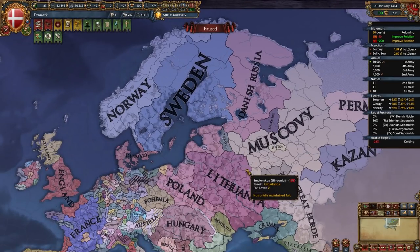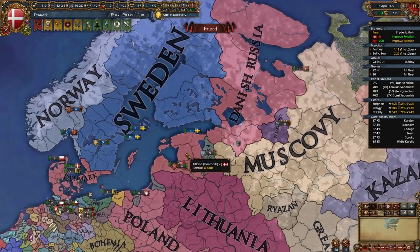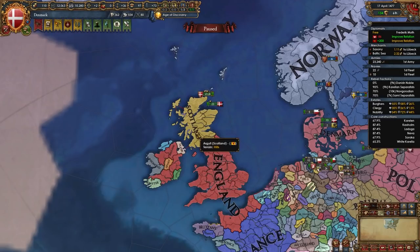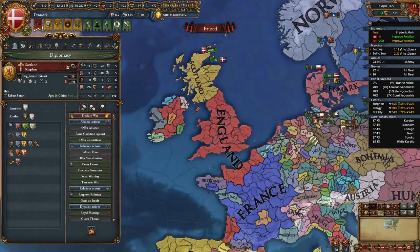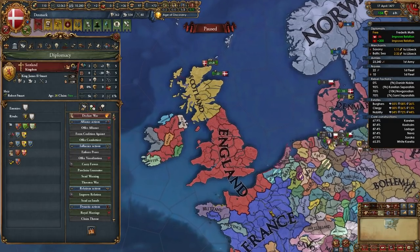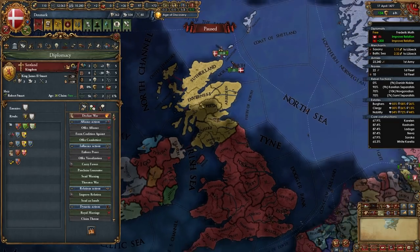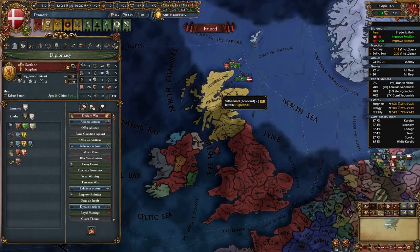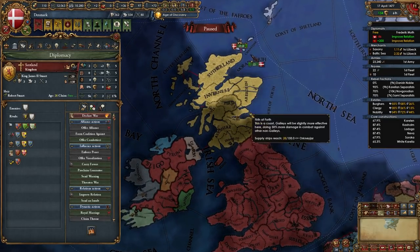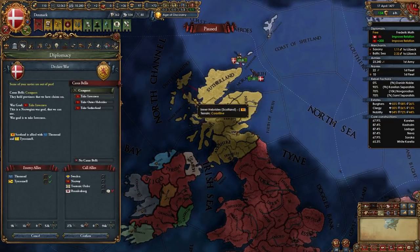Now that we've defeated the weaker nations — Livonian Order, Teutonic Order, and Novgorod — it's time to focus on stronger ones: Muscovy, Poland-Lithuania, and the medium-strength Scotland. In my game Scotland is no longer allied or guaranteed by France, and at this point you're strong enough to blitz Scotland before France can arrive. If France is allied but unlikely to join, just dissolve their alliance or take one or two provinces. I'm declaring on Scotland using Norway's permanent claims.